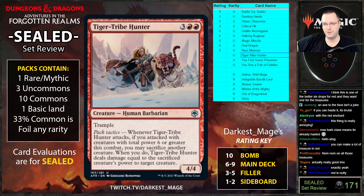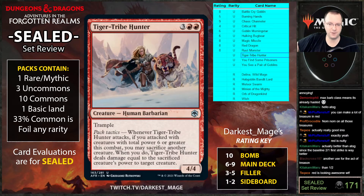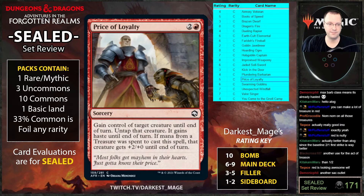Tiger Tribe Hunter: five mana, four-four trample. Whenever it attacks, if you attack with creatures of total power six or greater this combat, you may sacrifice another creature — if you do, Tiger Tribe Hunter deals damage equal to that creature's power to target creature. This card seems pretty good — you chuck things at blockers. It can't hit face but it has trample. It's another sac outlet.